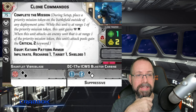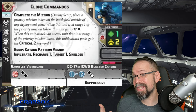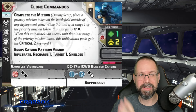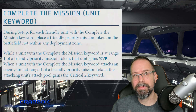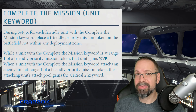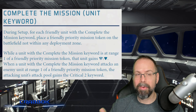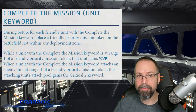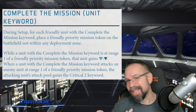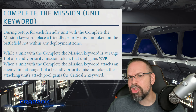Because here, it says 'while this unit is at range of the priority mission token.' So my takeaway was, does that mean the one that they dropped, or does that mean any of them? Usually we don't see 'the' when there can be multiples. This isn't a unique unit. But if we go to the rules reference guide — or the complete rulebook now that they've redone it — Complete the Mission is worded differently there. The reminder text on a card is meant to be a reminder, not the actual FAQ authority. In the rulebook it says 'when they're at range one of a friendly priority mission token.' That's the key word — I don't need to have them next to their own, they just need to be next to a friendly one.